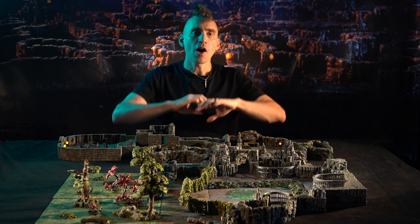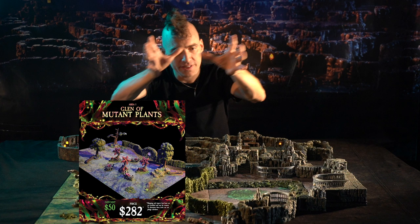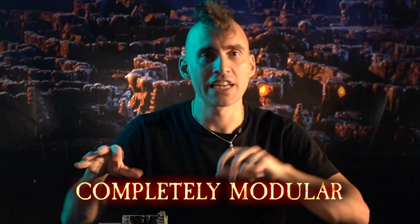Our Plaguestone offer is broken down into three categories. We have a complete bundle, which is the entire pen. We have four areas that are the distinct different zones of the encounter, and we also have smaller add-on sets that let you get just the new pieces or the new terrain trays. You can mix and match those as you see fit and get multiples of all of them if you want. Everything is modular, so it's all interchangeable and you can build however you want.